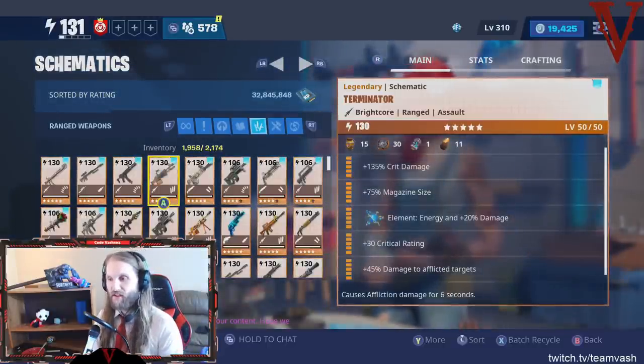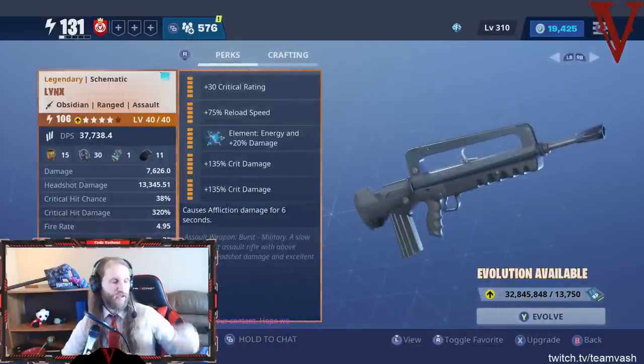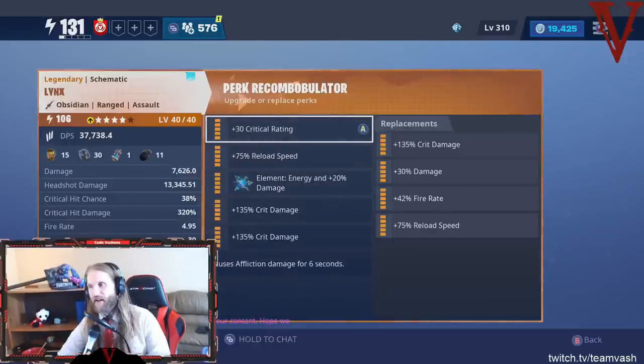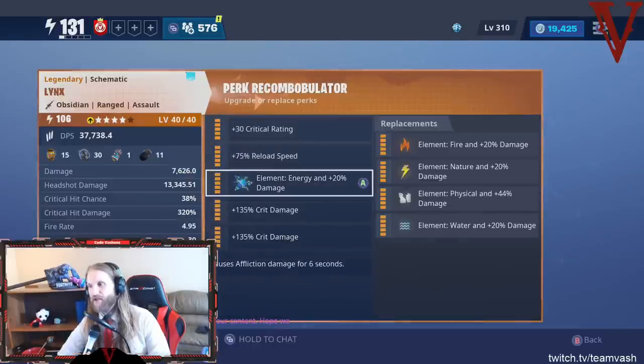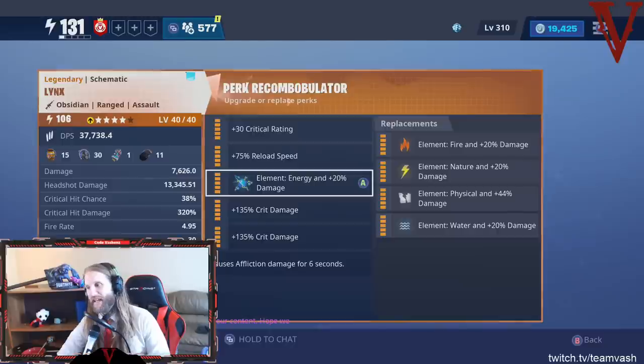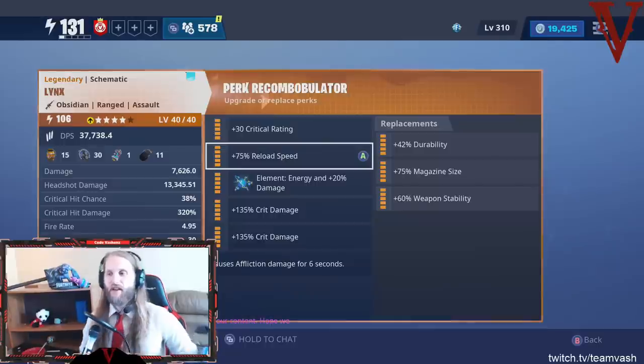The other kind of gun is your straight-up crit gun, like the Links. With the Links — one crit rate right there, no crit damage, no crit damage — yep, got crit damage, and another crit damage. This one does affliction, so we take element energy or whatever. Then for the utility perk: durability is worthless, stability is worthless, so it comes back to reload and mag size. A 30-round magazine isn't that impressive, so we go with reload speed — it's going to have a bigger impact than a puny mag size bonus. So: one crit rate, as much crit damage as you can fit, then choose between reload speed and mag size based on how big the mag actually is.